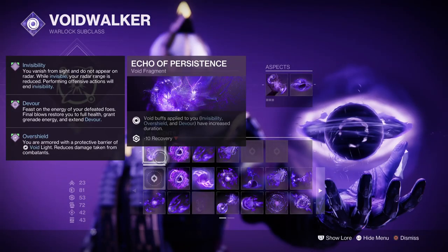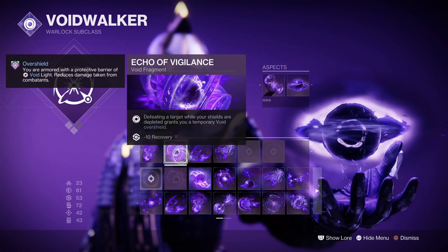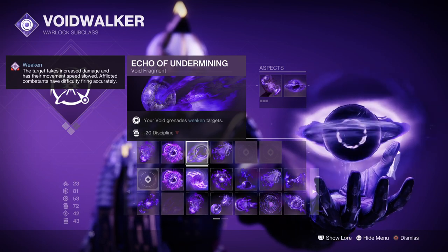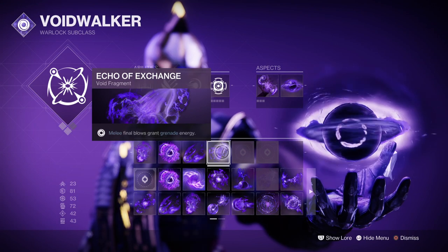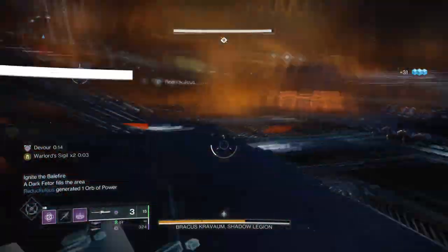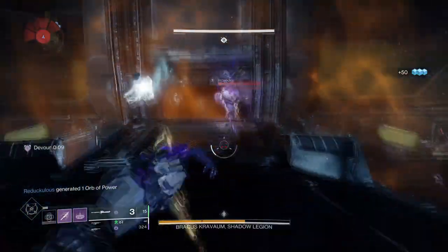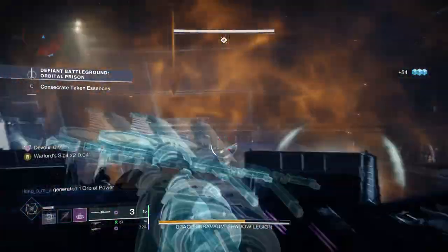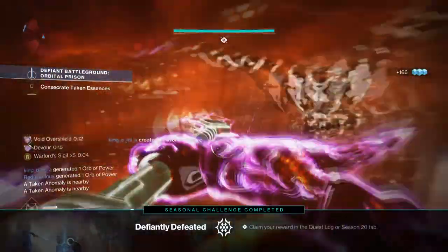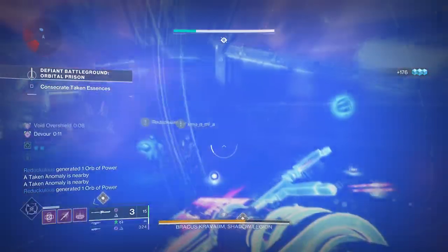With fragments: Echo of Persistence where void buffs applied to you have increased duration; Echo of Vigilance where defeating a target while your shields are down grants you a temporary overshield; Echo of Undermining which provides a 15% grenade debuff; and Echo of Exchange where melee final blows grant grenade energy. Echo of Persistence and Exchange are the two priority fragments to have, as Persistence will increase the duration of overshields applied via Vex Calibur, while Exchange allows a quick way to build up grenade energy. This is important as I intend to use Magnetic Grenades for their low cooldown and ability to apply a debuff, which will also trigger Devour much faster than normal.